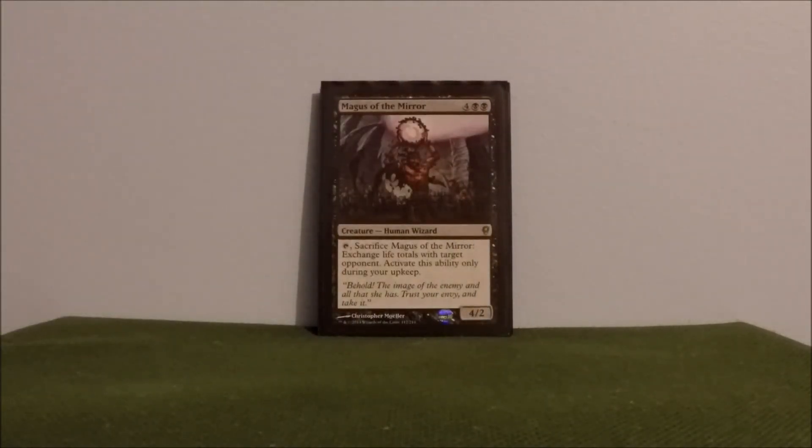Magus of the Mirror — in case somebody somehow got way ahead of me on health, I can use this guy to swap life totals. He does come in tapped so he has to survive for a round, but once it gets back to my turn all I have to do is tap him and swap life totals. I like this guy — I've used him a couple of times.